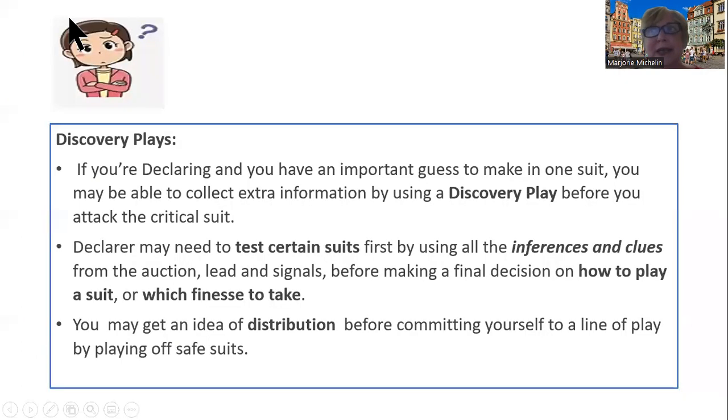If you're declaring and you might have to make an important guess — let's say you have a two-way finesse: should I play the jack, should I play the ten — you may be able to collect extra information by using what we call a discovery play before you attack that critical suit.